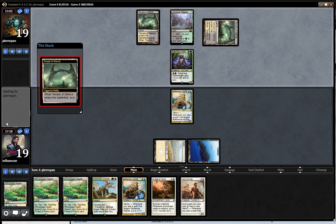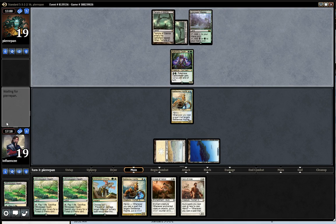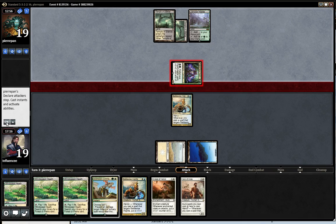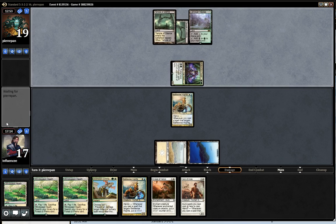Dromoka's Command — he Heliod-swings, gain the life. Actually, you know, maybe that was a mistake. And that leaves me tapped out. So maybe it wasn't a mistake.